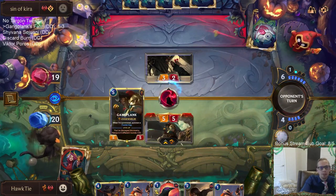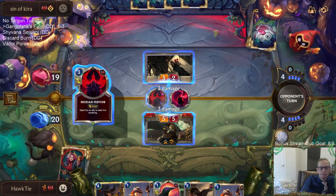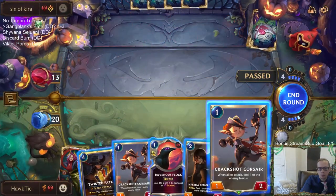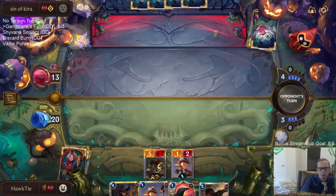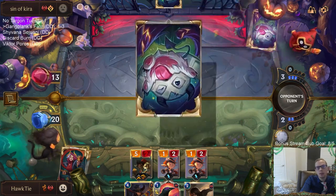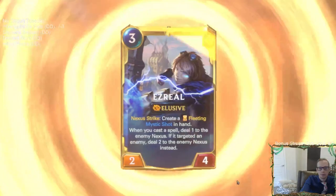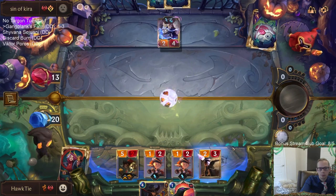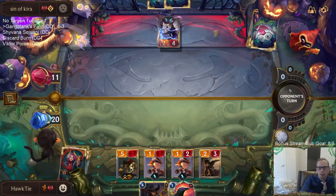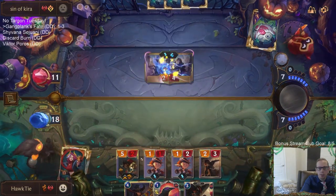I don't really want to play anything before combat and let them sentry-stun my Gangplank again. I'll just go into combat - they want to block and make it easier to kill my Gangplank. Unfortunately my plan of saving Twisted Fate for gold card on Ezreal with Flock isn't working out - they're playing Ezreal here and I don't get to kill it before it makes the Mystic Shot that kills my Gangplank.